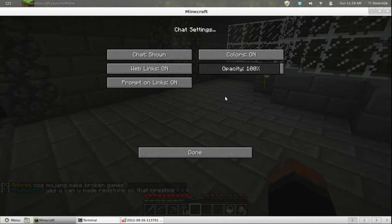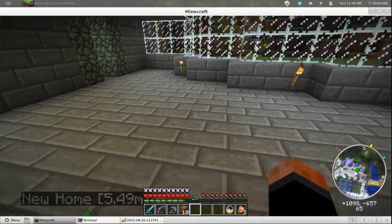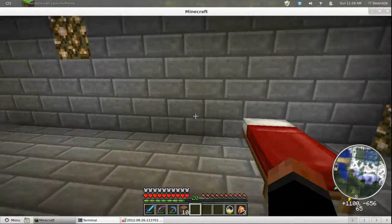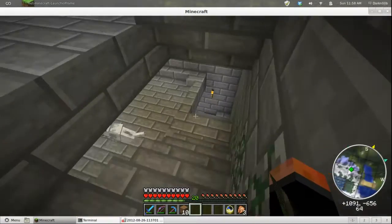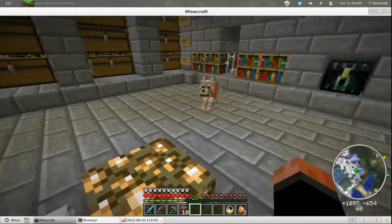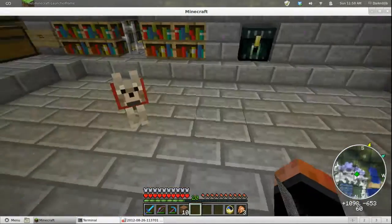Options, chat settings — this is going to get tiresome quickly. I need to set up a macro mod to toggle the chat window. Anyway, this is it — this is my new home, you've seen everything. You've seen part of the spawn, seen my dogs. I can't wait to dye their collars when 1.4 comes out so I can tell them apart and give them names — right now they're all just 'dog.'